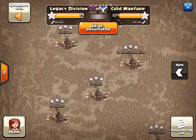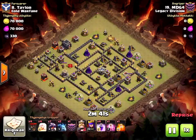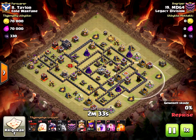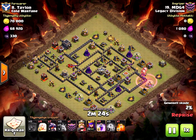First off, we're going straight down to 8. This is MDG4 hitting Taylor with the Queen Walk Dragons. A few minions on the left to funnel, and you can see the very exposed air defenses. He throws 4 loons down with a haste on the right, takes down the air defense, and gets 2 seekers triggered as well.